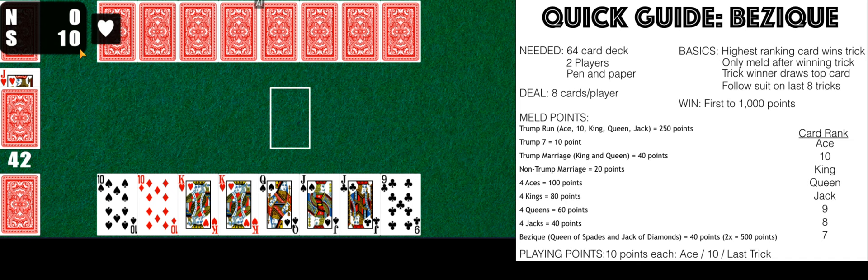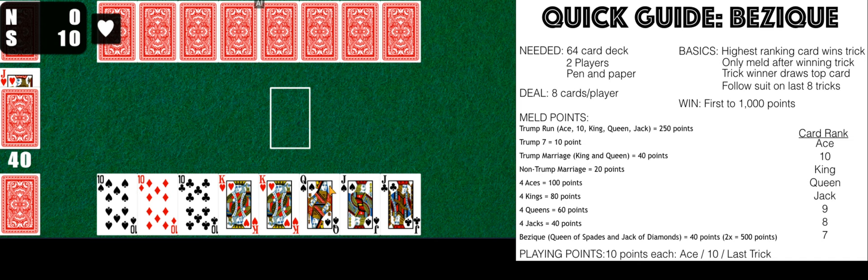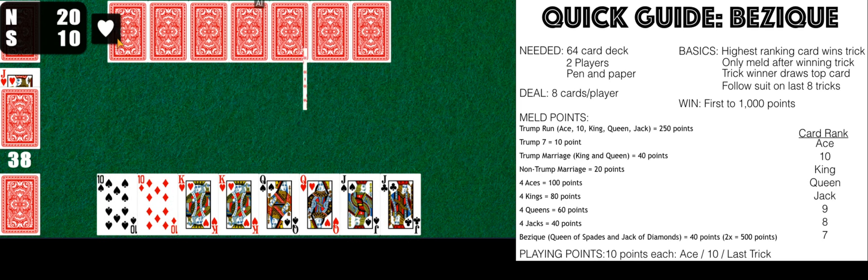Notice that if you win an ace or a 10 you score 10 points. We won that trick but don't score any additional points beyond that. You can get a four-of-a-kind of tens, but that is not a meld — the only four-of-a-kind melds are aces, kings, queens, and jacks. I have a queen of spades, a jack of spades, and a ten of spades — I think I can get a solid meld here. I'm going to play my ten.